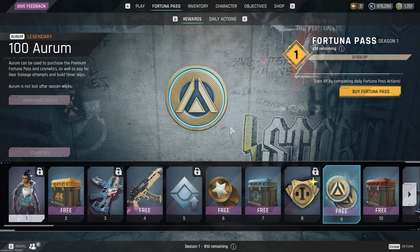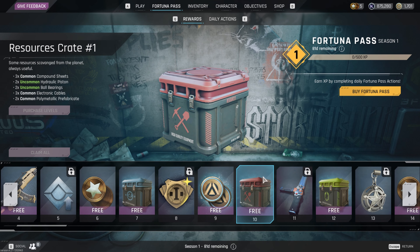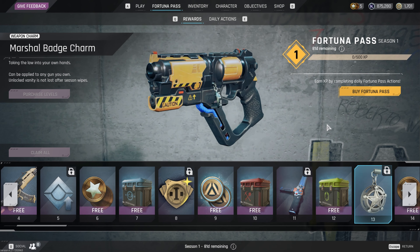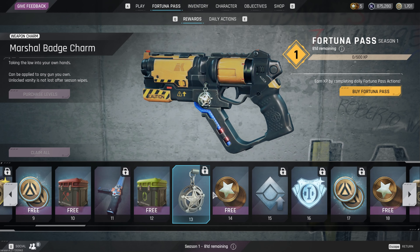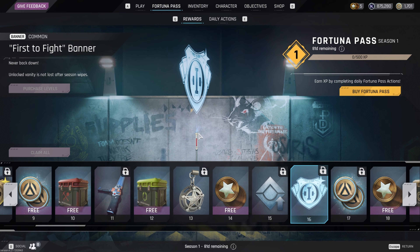Some insurance tokens for your gear, another free crate. Tier eight has a spray. Then 100 Aurum — Aurum is basically currency you use to buy stuff in this game, and you can pay real money to get it, so 100 Aurum is like a dollar. Another crate. Tier eleven, we get the Peacekeeper's Baton melee skin — not bad. Another free crate. Tier thirteen has a Marshal weapons charm called the Marshall Bat charm.